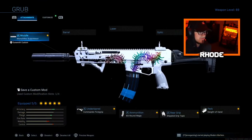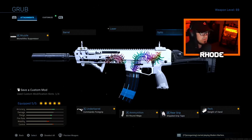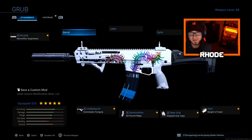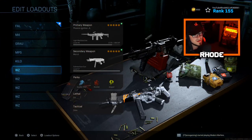This last multiplayer one is a sleeper — the Kilo. I know some people say it's garbage and some people love it. For multiplayer: Monolithic Suppressor, Commando Foregrip, 60 round mags, Simple Grip Tape, and Sleight of Hand. If you want a no stock attachment you could swap out Simple Grip Tape. I recommend this setup in multiplayer — same perks, same secondary, same lethal.